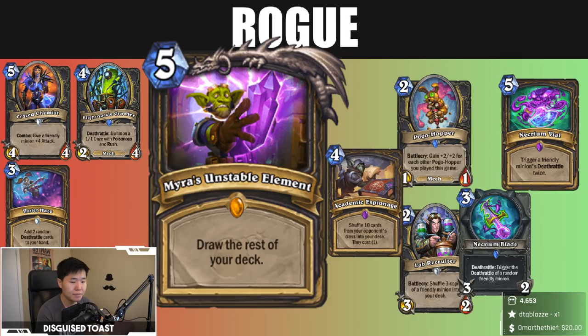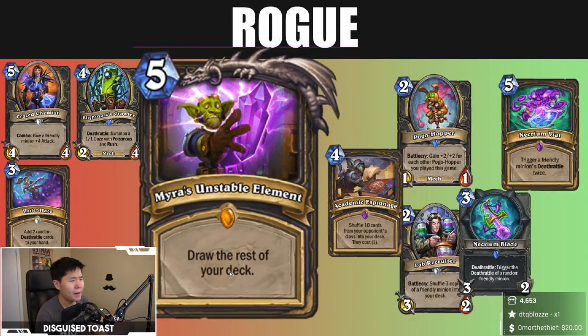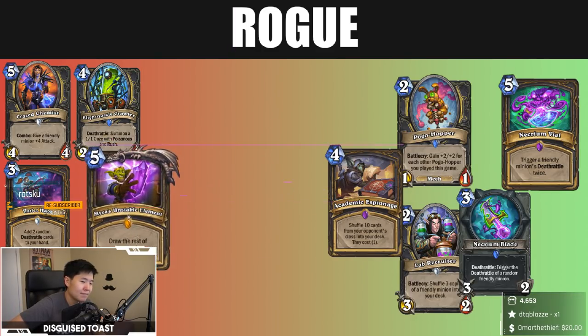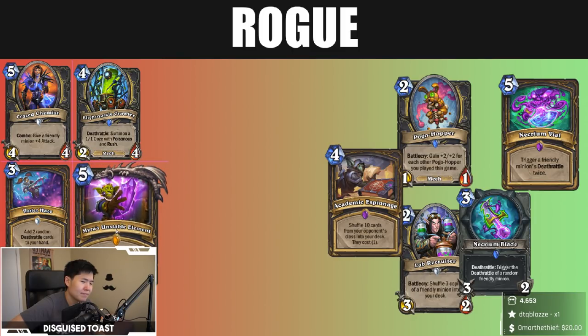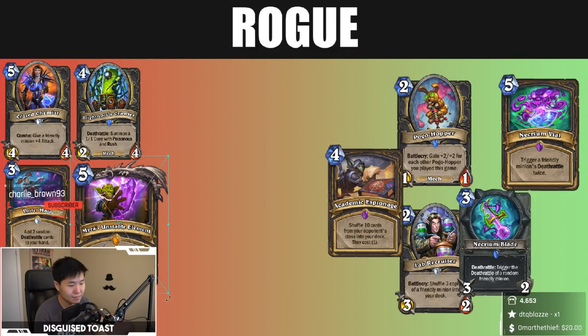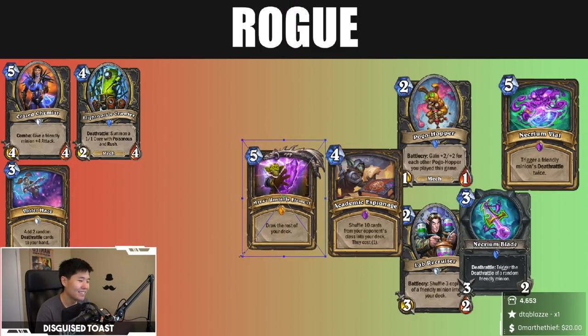Myra's Unstable Element. It's so hard to think of a deck that can use Myra's Unstable Element to maximum potential. Academic Espionage enables more Pogo Hopping — make sure you only drop Pogo Hopper off Lab Recruiter. Mecha'thun synergy of course — pretty much meant for Mecha'thun.